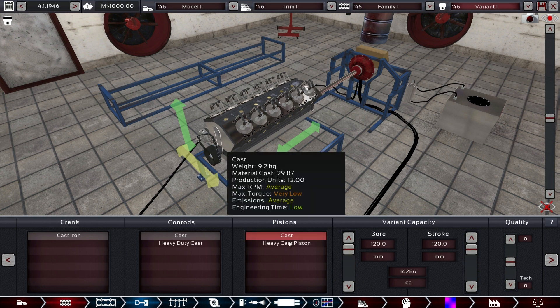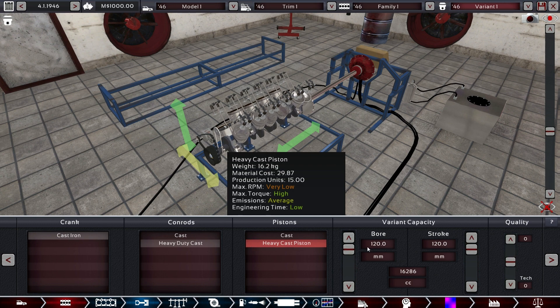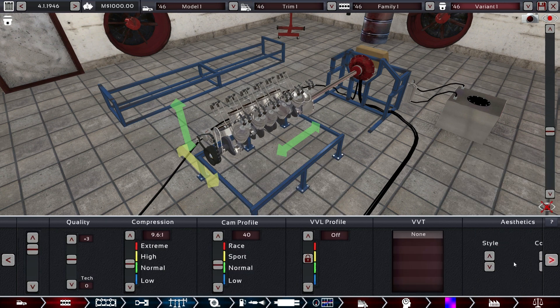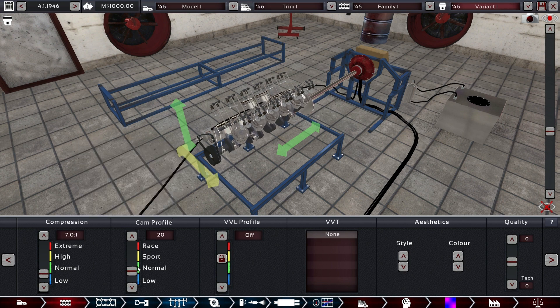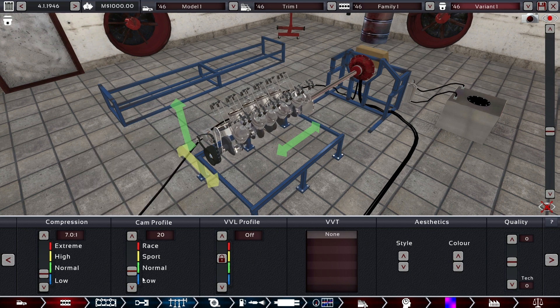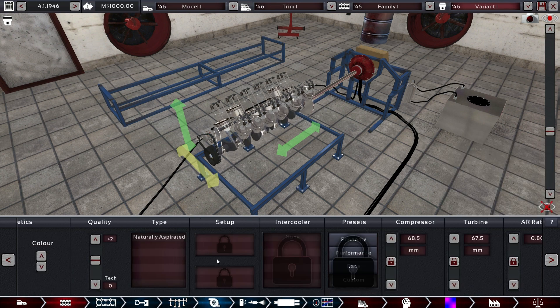We definitely need heavy duty parts because of all the torque the motor will be doing. Let's set quality at plus three, and compression — definitely go low here. We don't want high cam profile because revs make power and we would completely destroy the rear wheels. We do want a little bit of quality on the push rod head, but not too much because it's a V12 and super expensive.